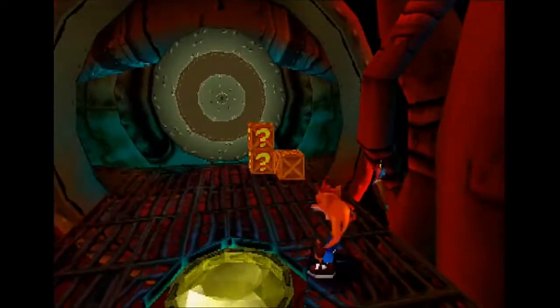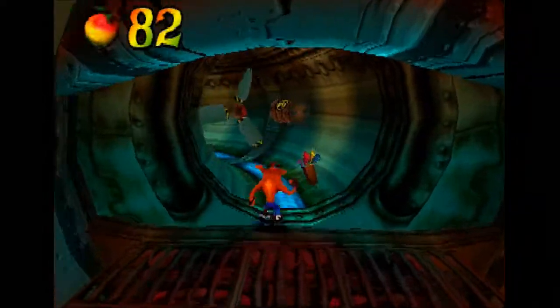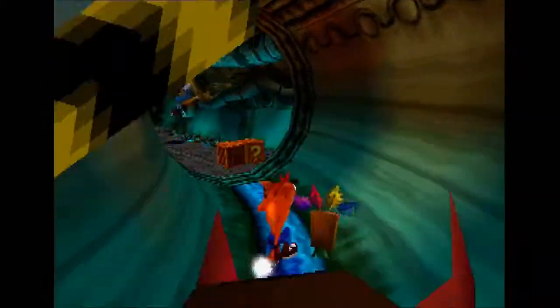As you can see, we have a yellow gem path here, but we'll have to check that out in a second trip through the stage. If we take it now, then we can't get all the boxes — at least not without getting hit.